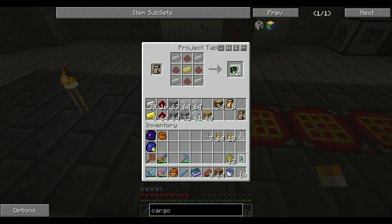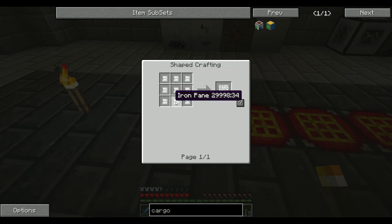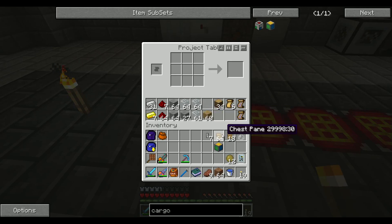Four of those — one, two, three, four. A little expensive, but what do I know? Got ourselves a cargo distributor. We're also going to need these panes here. We're going to need four huge iron panes which are made from nine iron panes. We get eight of these and then a piece of iron — not too bad.